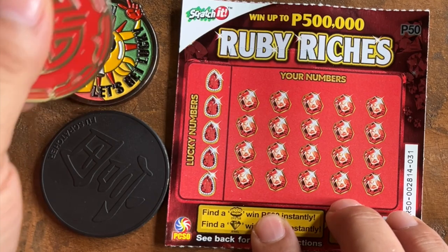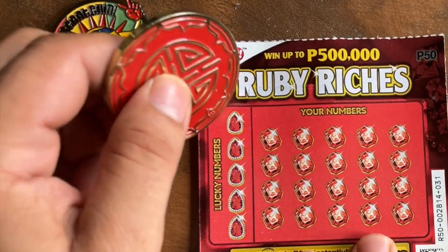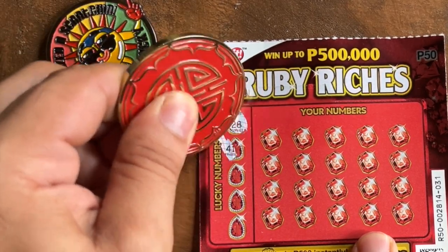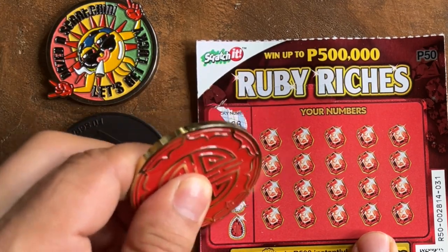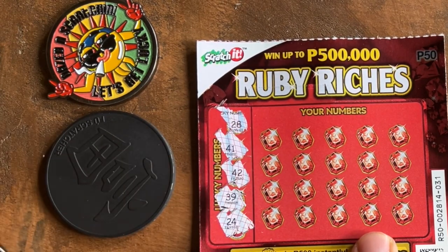Ruby Riches — and our lucky numbers are: 28, 41, 42, 39, and 24. Alright, here we go.